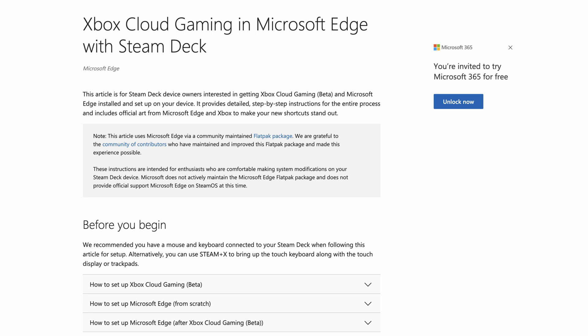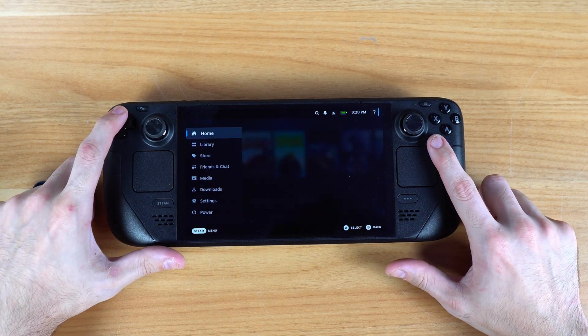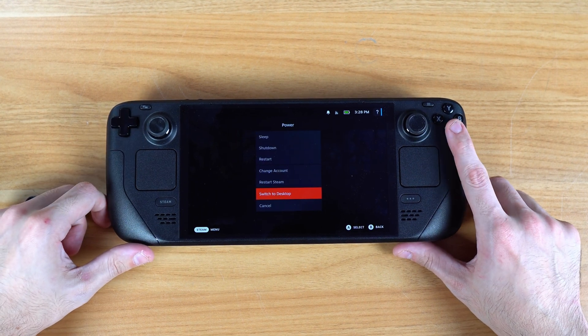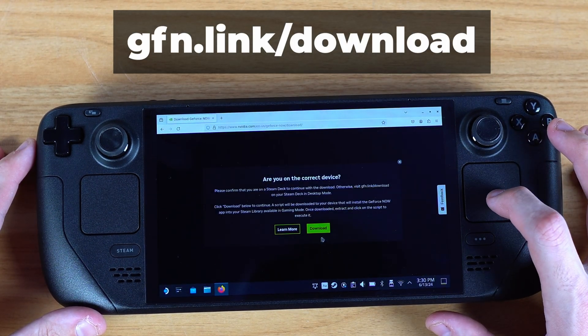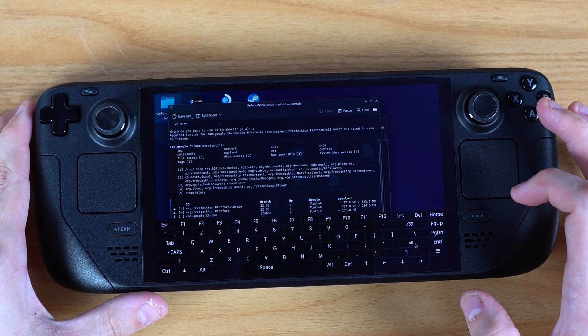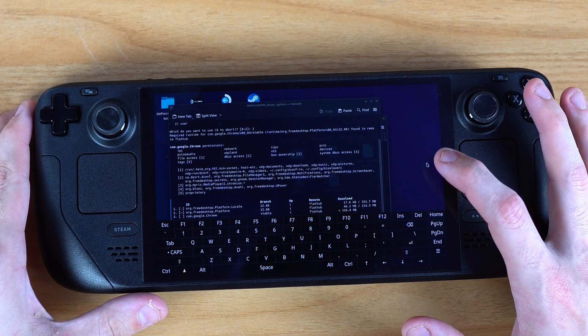There are workarounds to use other streaming platforms as well, such as PC Game Pass. But first, let's get it installed. Previously to install GeForce Now, you had to install Chrome, then open GeForce Now in a browser, add it to Steam, and mess with controls. But now NVIDIA says they will do all that for you. You just need to go to desktop mode, enter the browser, go to the link, hit 'Get Started on Steam Deck,' and run the file. This is basically a script that does all of that for you already. It's cool to finally get some recognition and help from the company, but I'd still much rather prefer native support in some capacity.